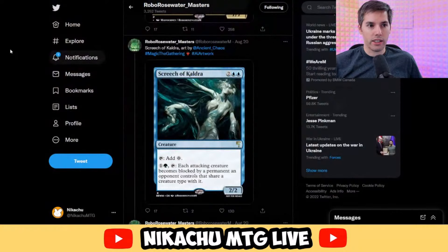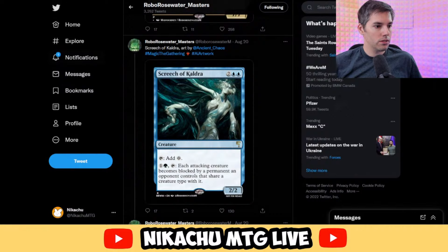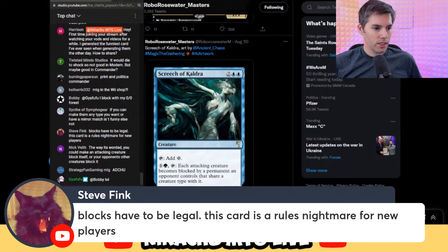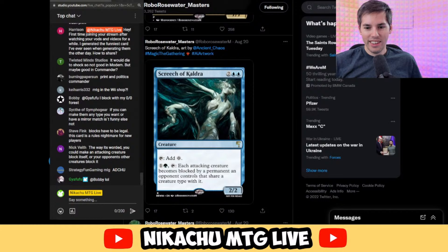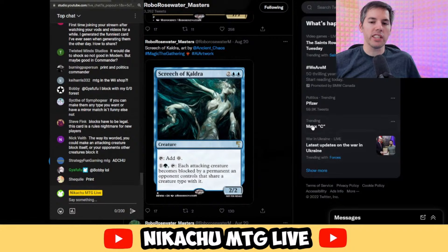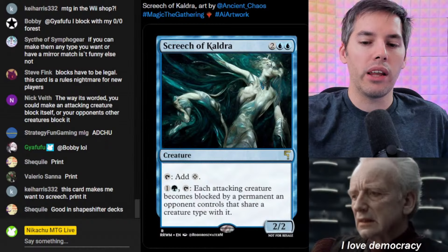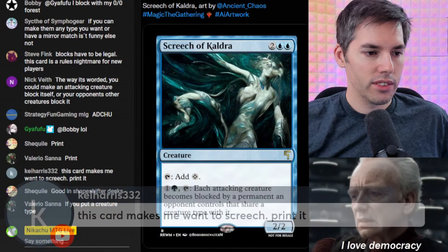Back to some delicious AI cards. The Screech of Cauldre — are we playing this card? Blocks have to be legal; this card is a rules nightmare for new players. Let's say creatures are attacking you — you can activate this and now all of a sudden they have to be blocked by a permanent an opponent controls that shares a creature type with it. That's the way I'm looking at this card. This card makes me want to screech — print it.